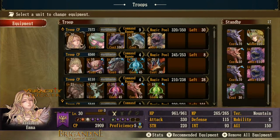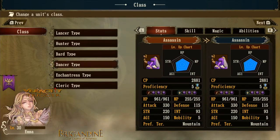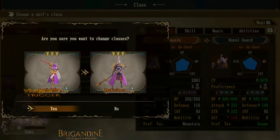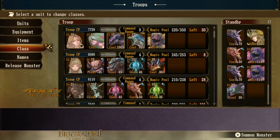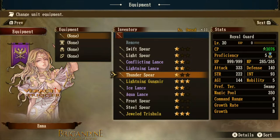Welcome to Veracity Trigger Brigandine fans. Today's video is going to be about the lance or spear class. There are a few types that can carry a spear or lance in this game. This is my file with Mana Celestia, and we're going to look at Emma here. I want to first class her into the spear maiden class — the lancer class — with the final tier being royal guard.